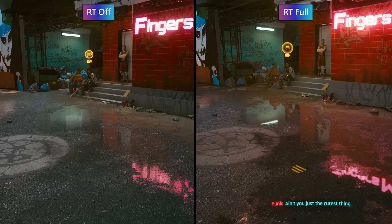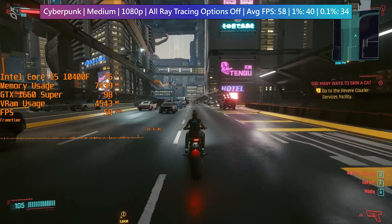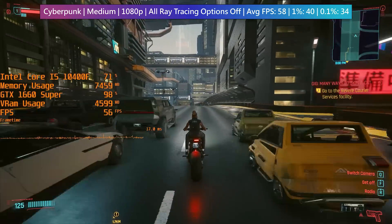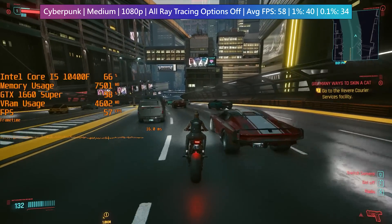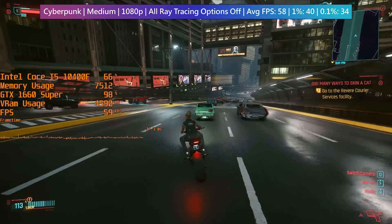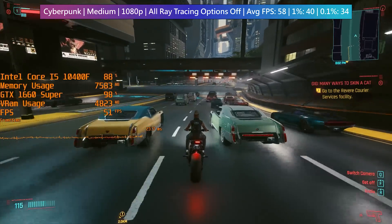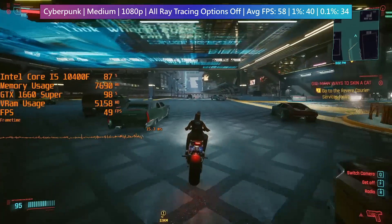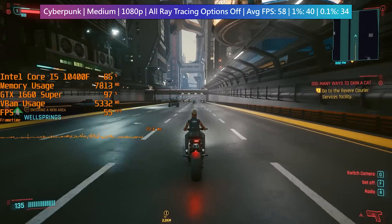Here is a cropped side-by-side image of the same scene. So how do these enhancements affect gameplay? This is Cyberpunk running at medium settings with all ray tracing effects turned off. We're getting a close to 60fps experience with acceptable 1% lows. This is probably a more intensive area because we've got traffic and we're surrounded by buildings — driving around the outskirts would improve the frame rate by quite some margin, so this gives us the best worst-case scenario.